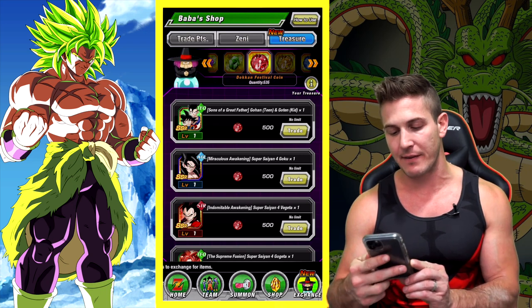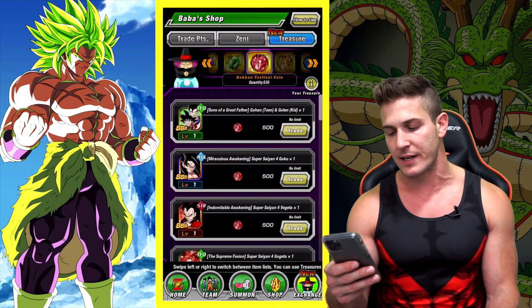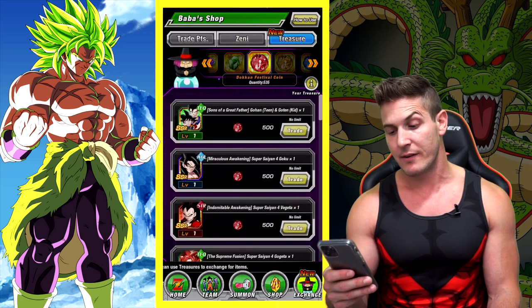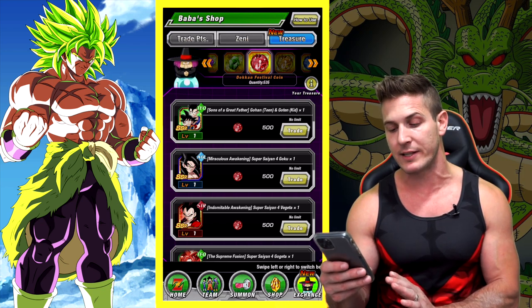We got 535 coins. I think I'm going to wait because I'm pretty sure Incel is docking fest and he'll be back soon, and I would really like to get my first copy of Incel versus just putting a dupe in Goku or Vegeta. So we might be holding on to those coins for now.